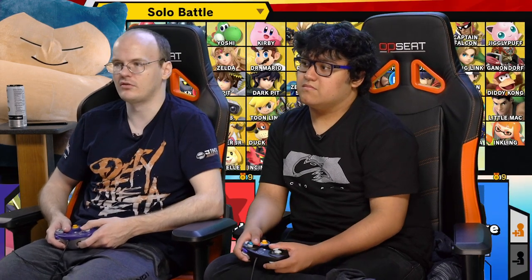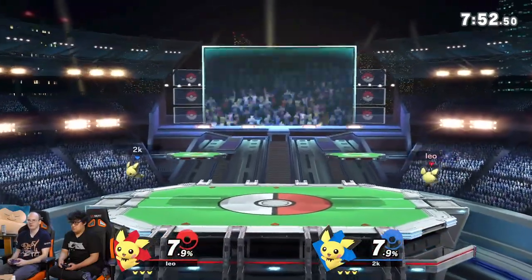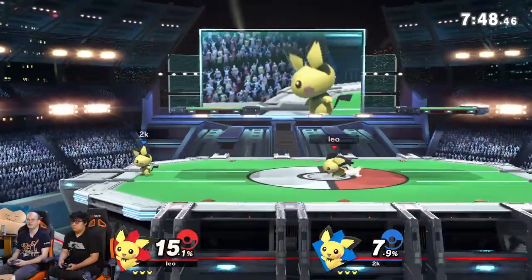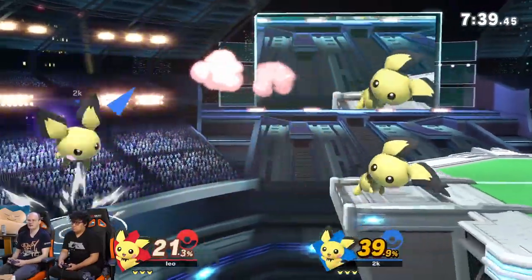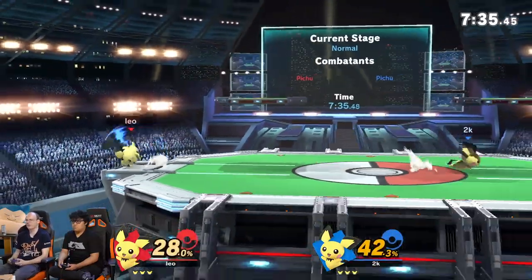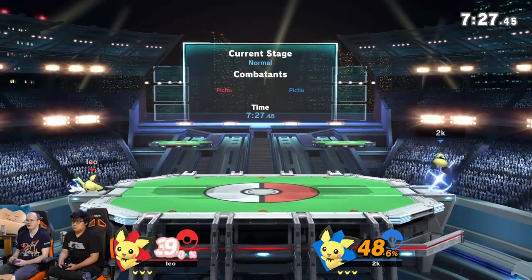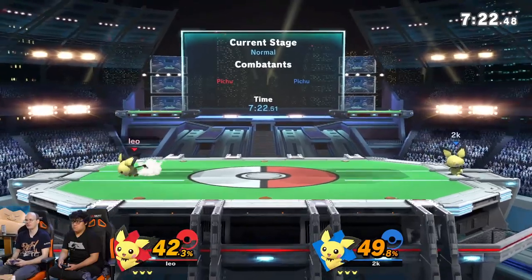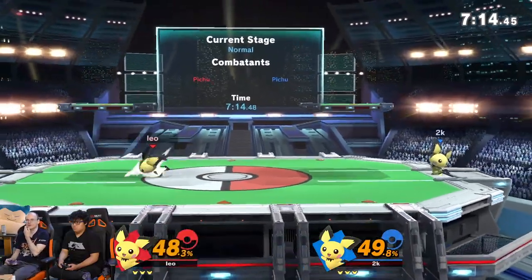Some other stuff Pichu has is edgeguarding. Pichu can do a back air off the stage to get a really good edge guard — you can do it to read a double jump or just throw it out and hope it hits. When it hits, you can kill at very low percentage because it has strong base knockback. If you think they're going to go over you, just do a thunder and it can catch them — that actually KOs at 0% if you hit the thundercloud. You can spike people really early with that. If you don't want to do thunder or back airs, you can simply ledge trap them. You just spam F-tilt to catch ledge jumps. They can beat it with get up attack or ledge roll, but you can also dash back into F-tilt, dash back forward smash, or at certain mid-percents do down tilt into a spike. Pichu has very good edgeguarding and very good ledge trapping, which are two very important traits in this game.